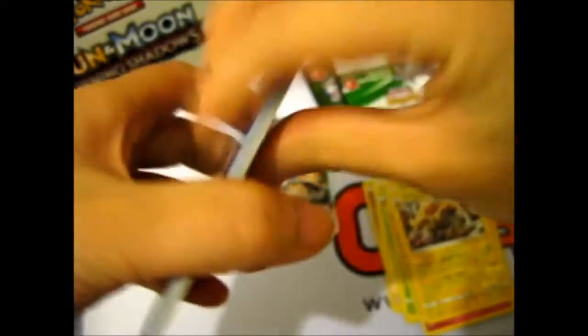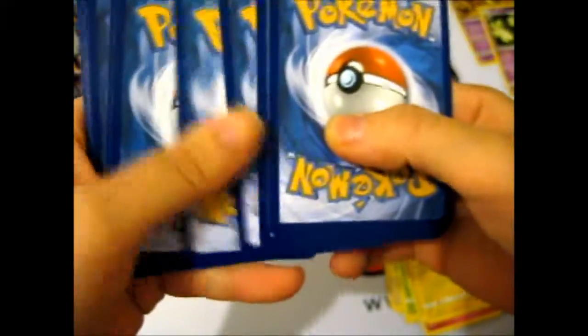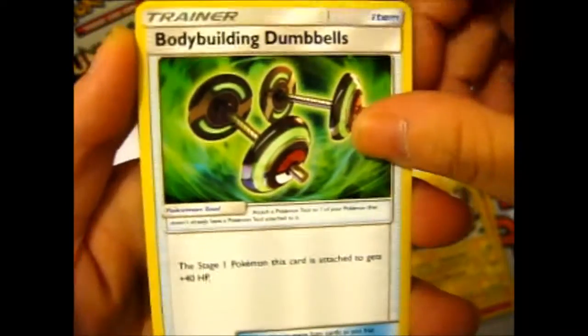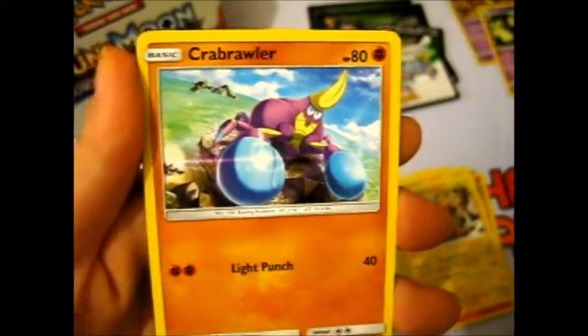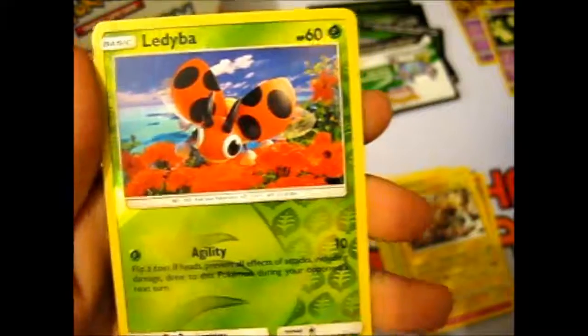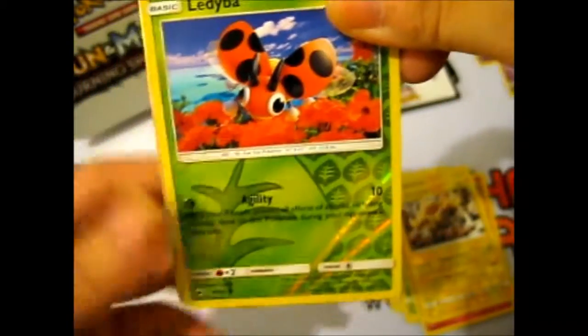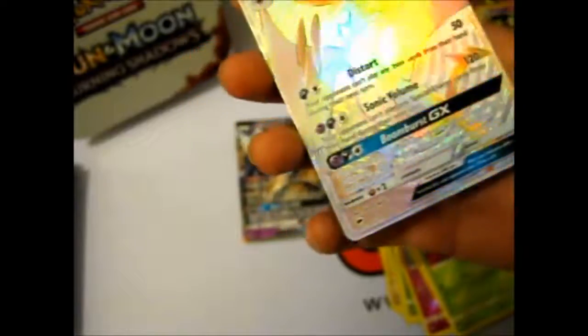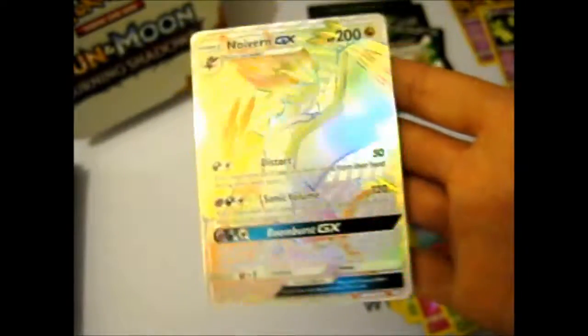Now we might get something here. Water Energy — immediately we get a Simipour, Bodybuilding Dumbbells, Slapotle, Crabrawler, Sneasel, Venipede, Horsea, Cutiefly, Ribombee reverse. And our rare is... awesome! Noivern GX — I guess it's a full art. Rainbow Hyper Rare! It's so colorful. I technically kind of hate this Pokemon but it's still awesome. Not a favorite Pokemon though.